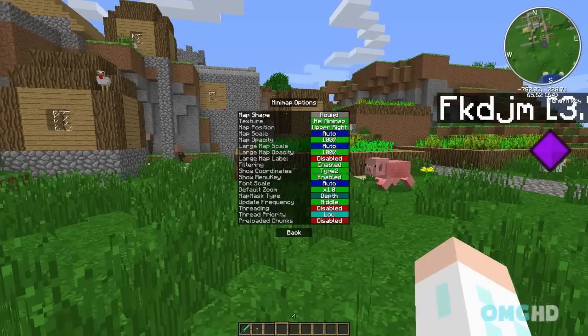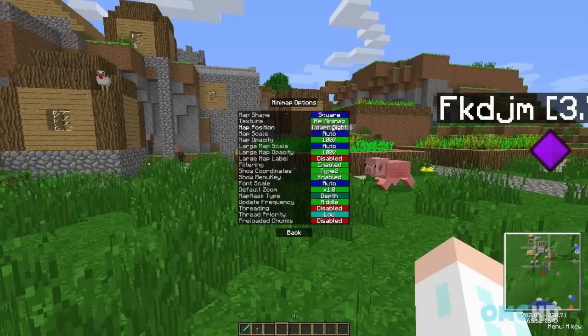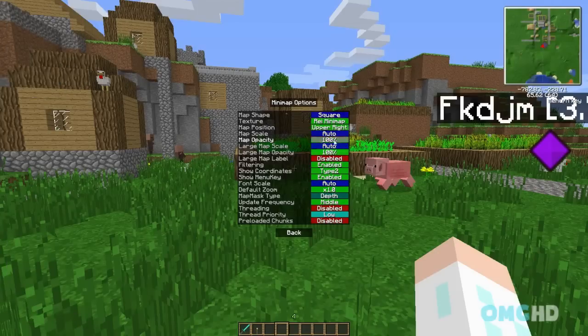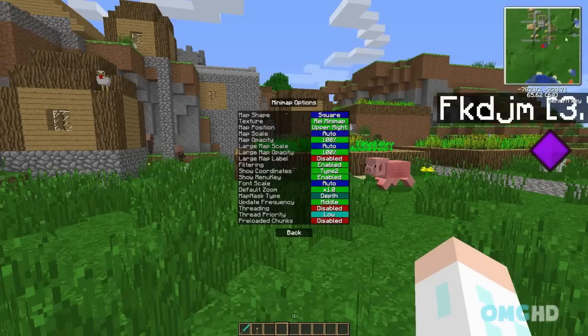Minimap options — you can make the map square or round. You can make it a Raze Minimap or Zan's Minimap. I like Zan's because it kind of matches my texture pack — see the little HUD right here, that's wood. We'll keep it at Raze Minimap for now. Map position — you can have it bottom right, upper left, lower left, and back at upper right. Map scale: auto — that's what you usually want to keep it on. Or you can keep it at small, normal, large, or larger. Auto is just going to make it automatically the size you would want with your screen size.